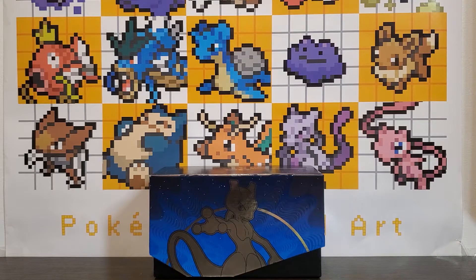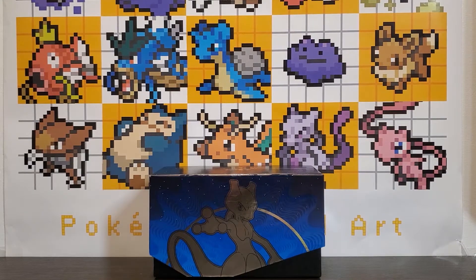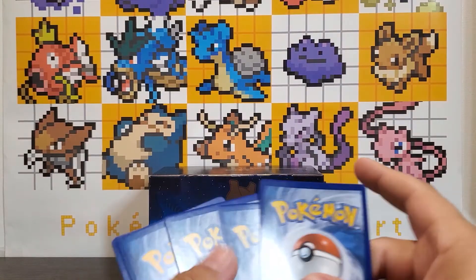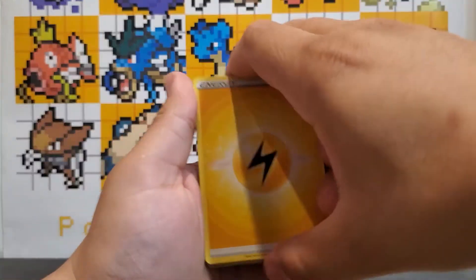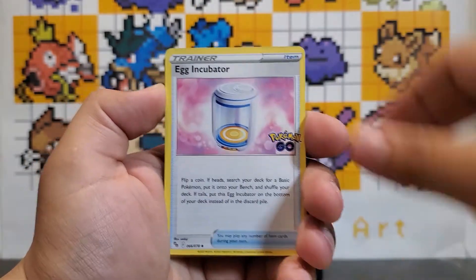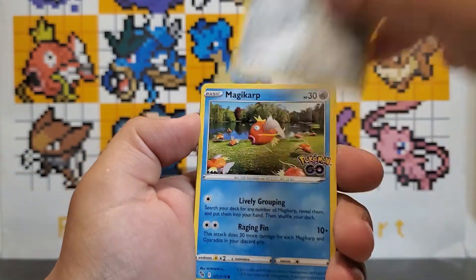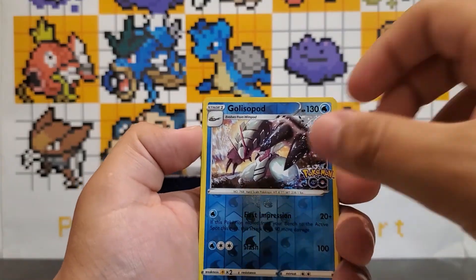Alright, on with our last pack of the ETB. A little sad that it's our last pack, but we did get that Blastoise Radiant so I can't be too upset. We got here a Lightning Energy, Launch Articuno, Egg Incubator, Onyx, Beedrill, Meltan, Magikarp, and a reverse holo Spinda. Unfortunately no Radiant.